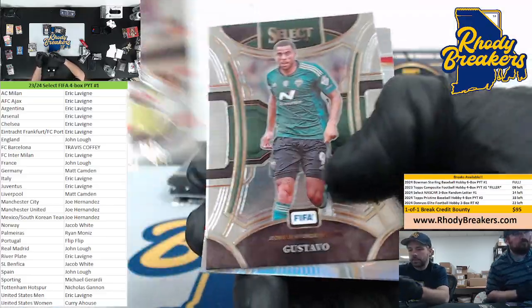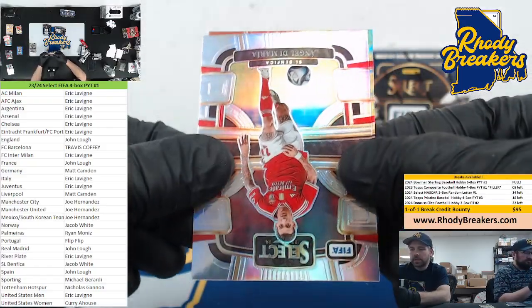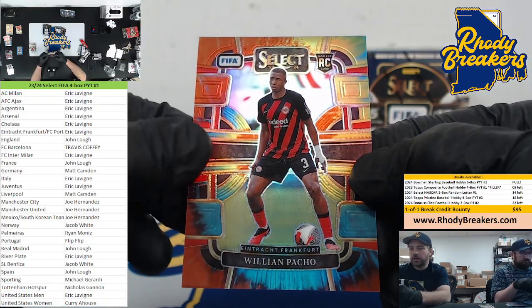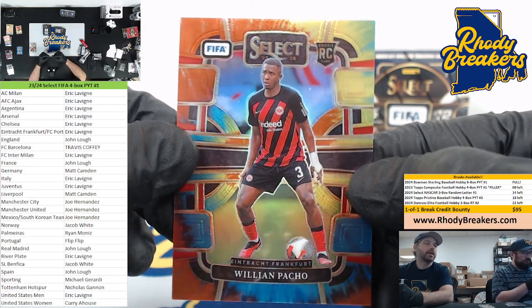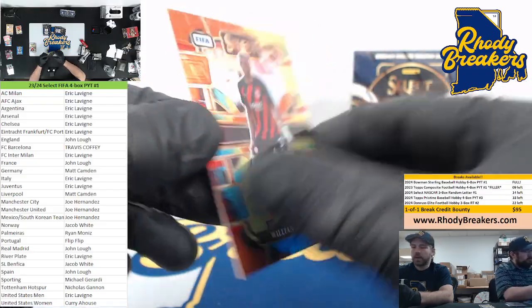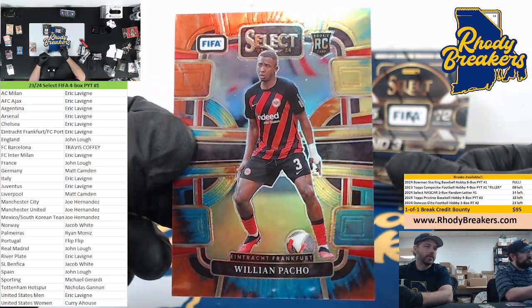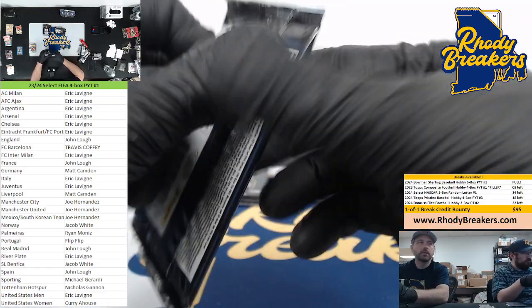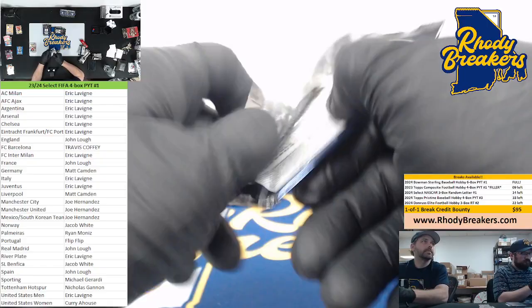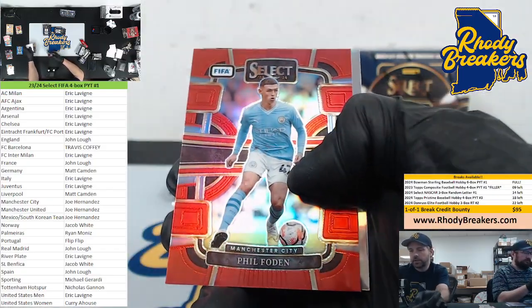Tie-dye hits! Pacho — nice. Frankfurt. Who's got the Frankfurt spot? Eric — nice Pacho hit, 24 out of 30. Good stuff. Yamamoto to Phillips to Vessia. Nice Pacho. Drake — Phil Foden red. And Raheem Sterling.